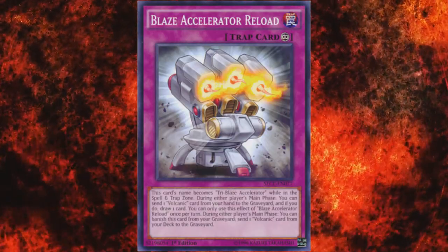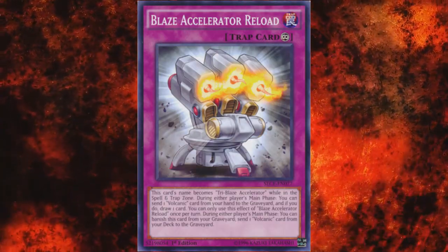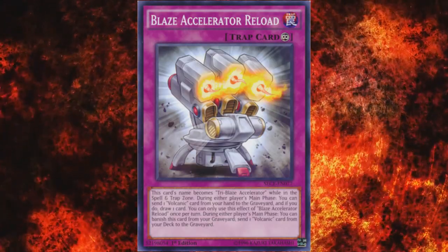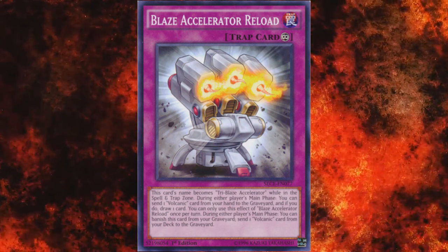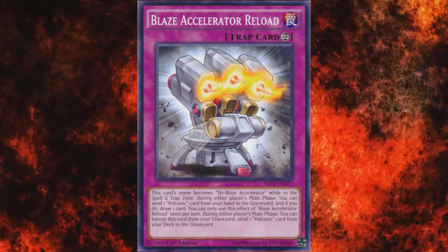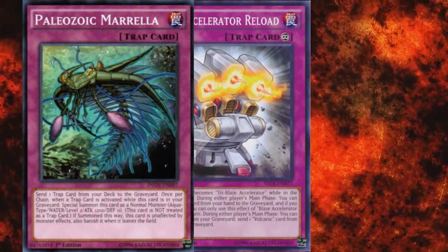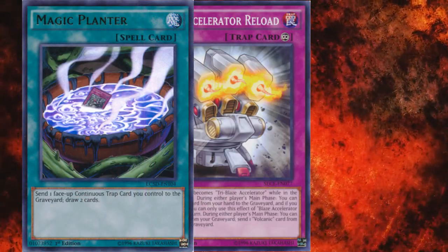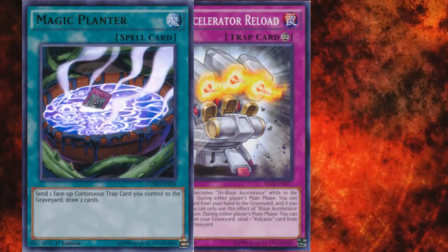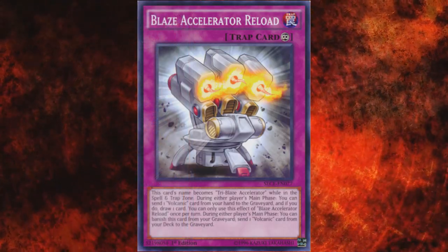While Reload may not have the destruction of the other two, and it specifically requires a Volcanic monster as ammo, it gives the archetype plenty of consistency boosting as well as access to applying the effect during either player's turn. The graveyard effect is also nice given that some of your most important monsters benefit from being sent there. Also, it can be sent to the graveyard directly from the deck by Paleozoic Marella, which leads to a whole new level of versatility. Magic Planter can also be used for even more draw power. An undisputable 3-off, with the other two acting as supplementary options if you decide to be unique — meaning worse.